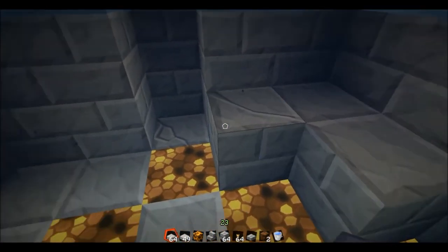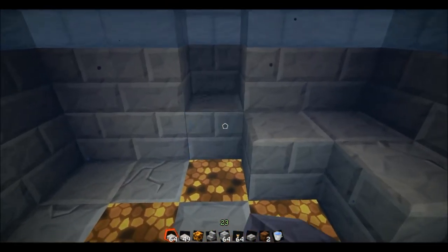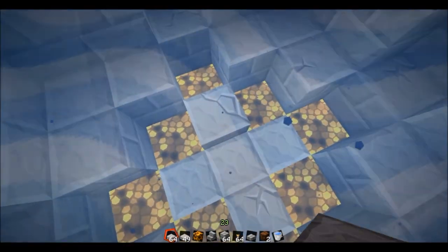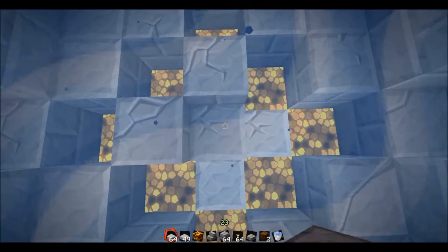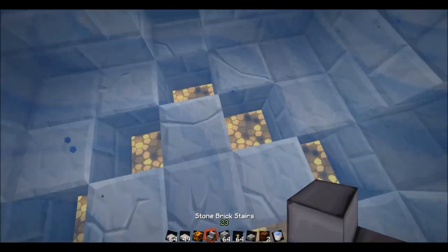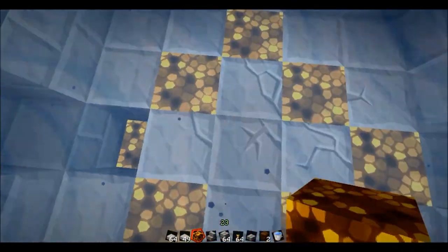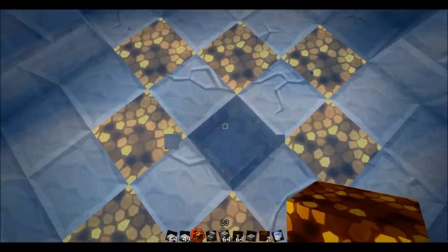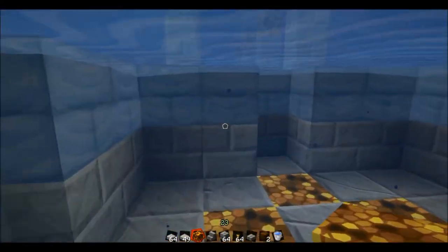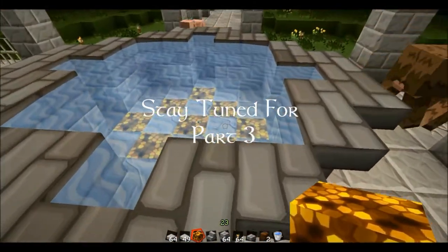It's also nice that being in creative mode, I don't have to worry about breaking up glowstone and only getting back two or three pieces of dust — you need four to make an entire block, and glowstone means going to the Nether, which is a pain. So let's finish this off. If you like what you see, give me some feedback, subscribe, give me some comments, thumbs up, like, share, tell all your friends, come out and see us as we build stuff, and we'll see you next time. Thanks again, and stay tuned for part three. Bye.